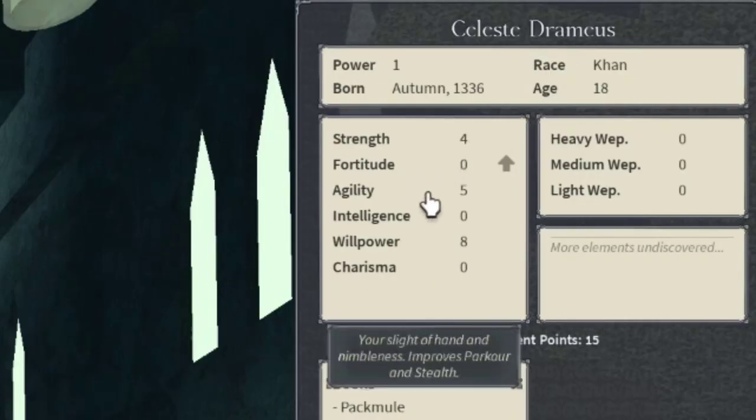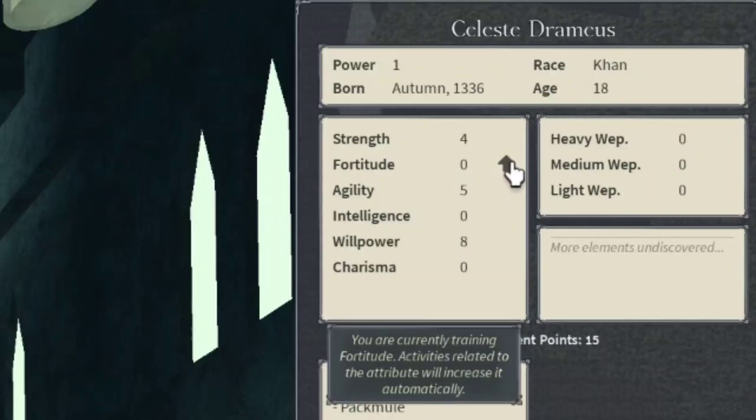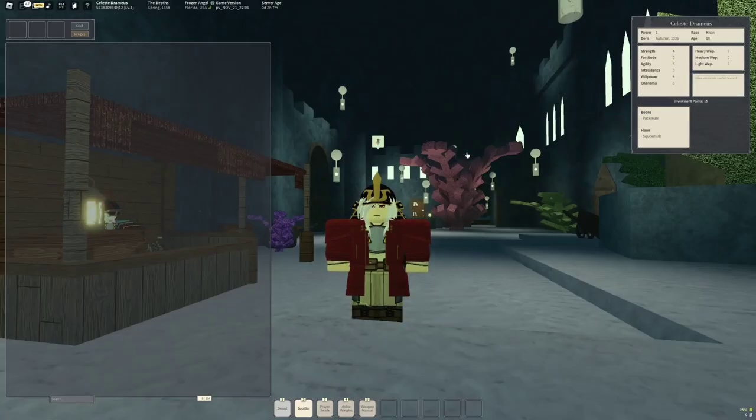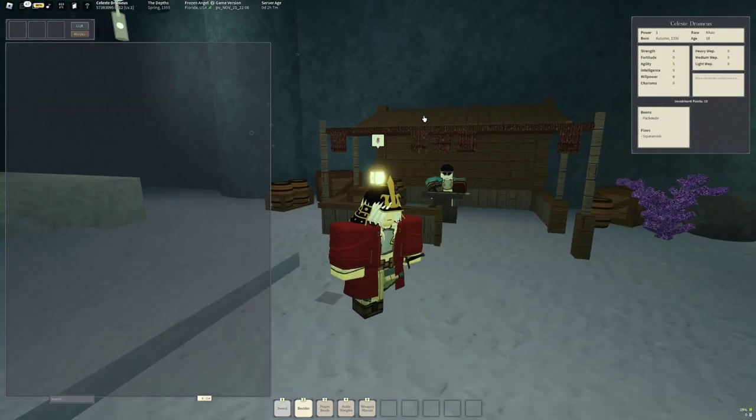As you can see right there, I used my boulder for fortitude training. And if I hover over the little arrow right here, I can click it and then it says you have chosen to stop training your fortitude. And you can cancel pretty much everything.